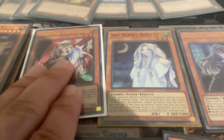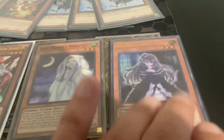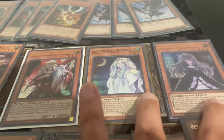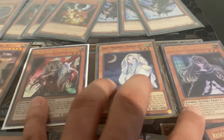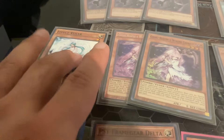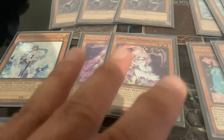Ghost Ogre is very good right now. Ghost Mourner is not that great, decent-ish. Ghost Bell — I don't think it's that great either. Ghost Ogre is definitely like a main-to-side deck card; the other two are probably side deck or don't play them at all — personal preference.